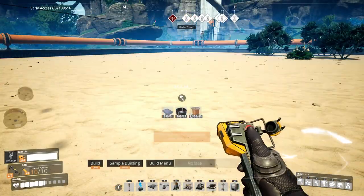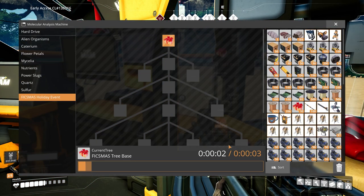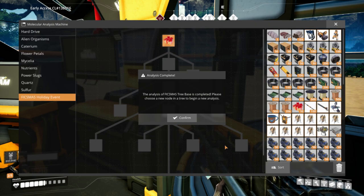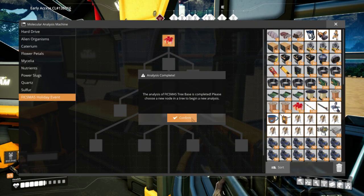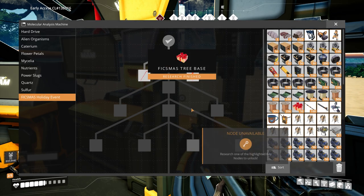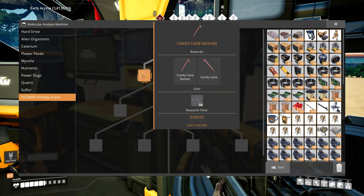Not the hub — the MAM. There we go. Holiday event, Fixmas tree base — let's research. The analysis of the Fixmas tree base is completed. Please choose a new node on the tree or begin a new analysis. So we have from the left here: the Candy Cane Basher, which rewards the Candy Cane Basher. I need fifty candy canes.